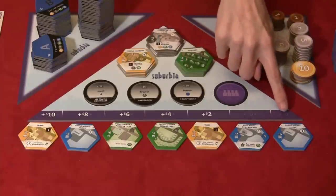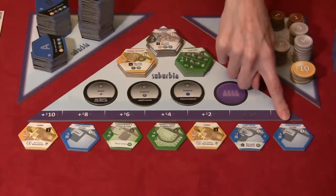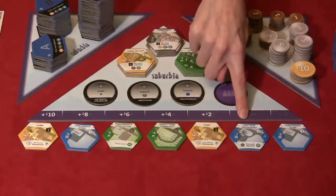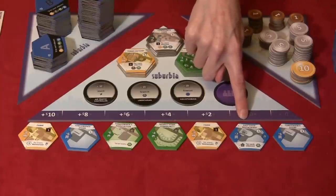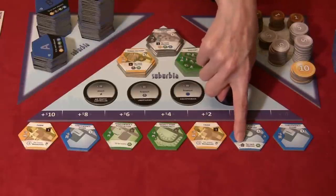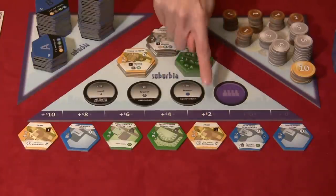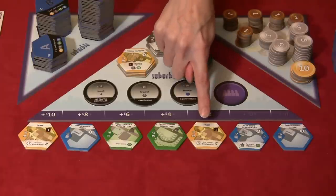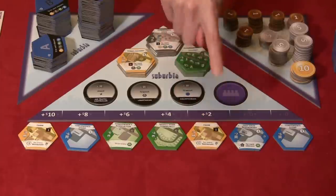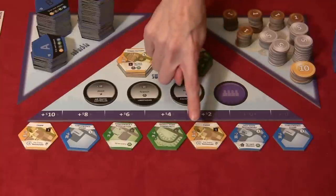The Suburbs are three million dollars and give you immediately plus two to your population. Now for the cheapest choices: a Convenience Store for six million gives you plus one income. The Fast Food Restaurant costs seven million, has plus one income, and is plus three to your population for each adjacent home tile. The Farm is nine million — under the two million dollar spot, so eleven million total — and gives minus one reputation but plus one income for every restaurant in the entire city, including all boroughs.